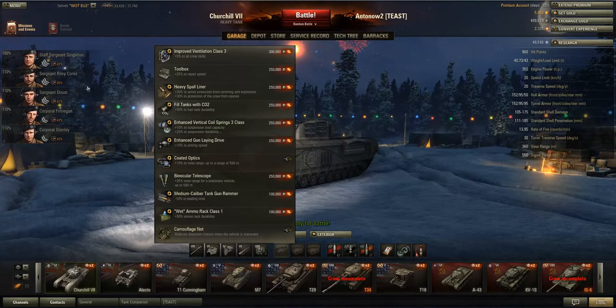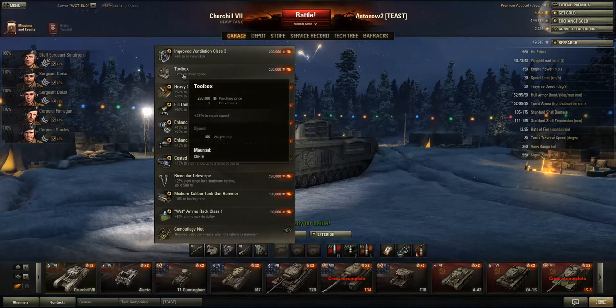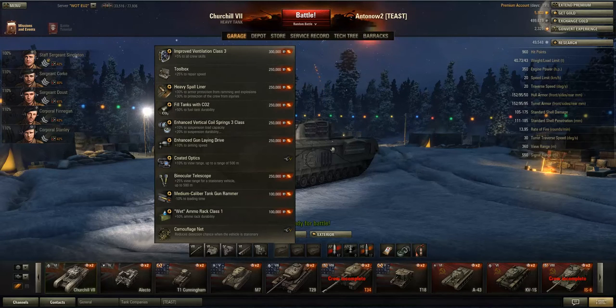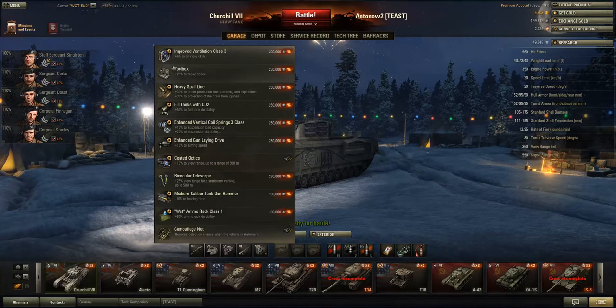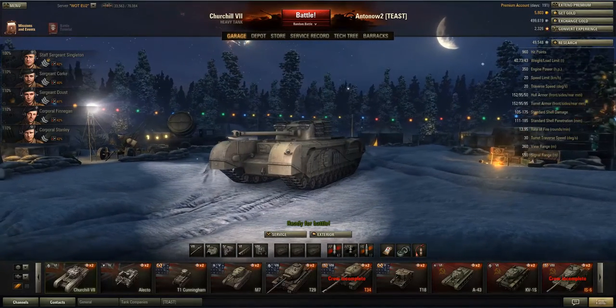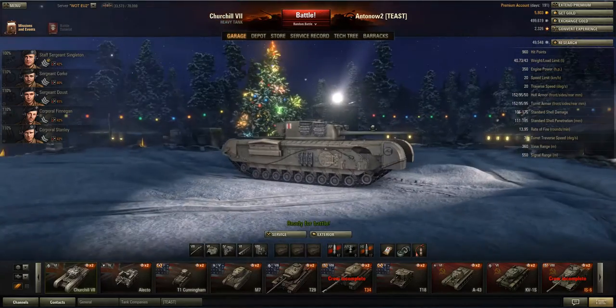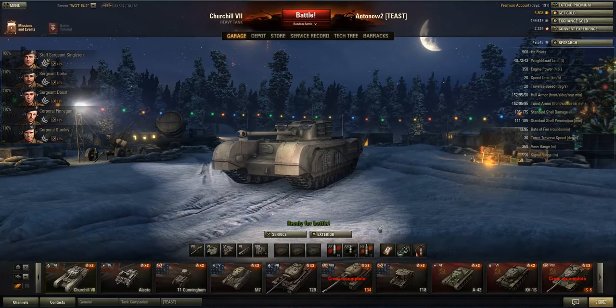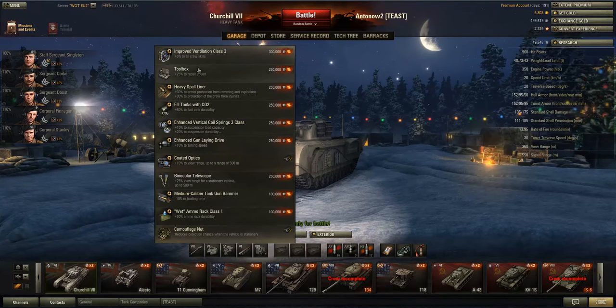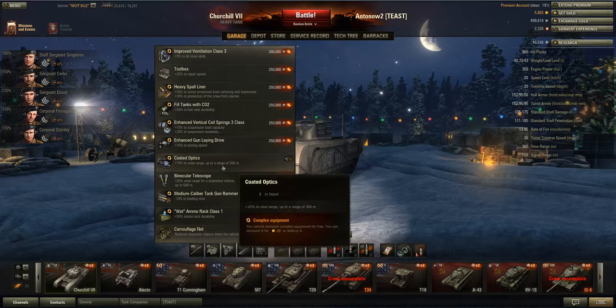To maximize performance, I would definitely put Vents and a Gun Rammer on this tank as in nearly any heavy tank. For a third piece of equipment you've got the choice between the Gun Laying Drive and the Toolbox — you can't mount Stabs on this tank. The accuracy on the move is already really amazing because of the bad speed. Out of those two I'd probably go with the Toolbox over the Enhanced Gun Laying Drive, because your tracks get blown off so often in this tank, especially when angling or side scraping.